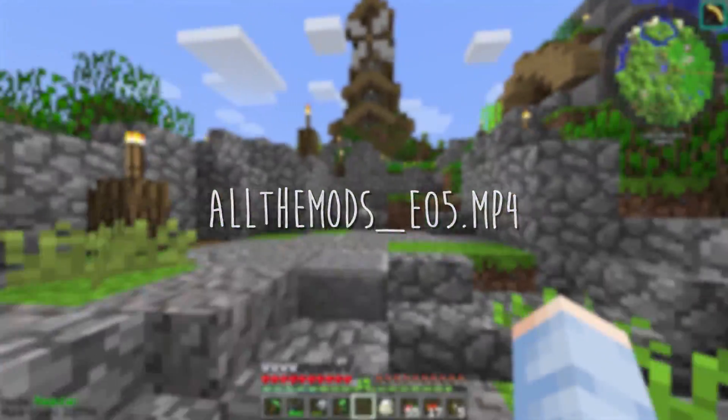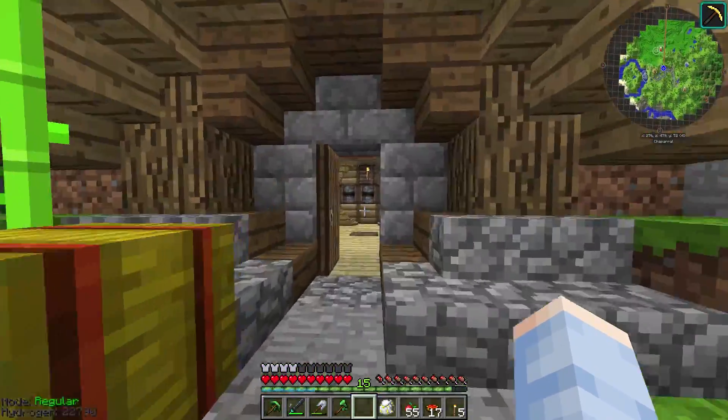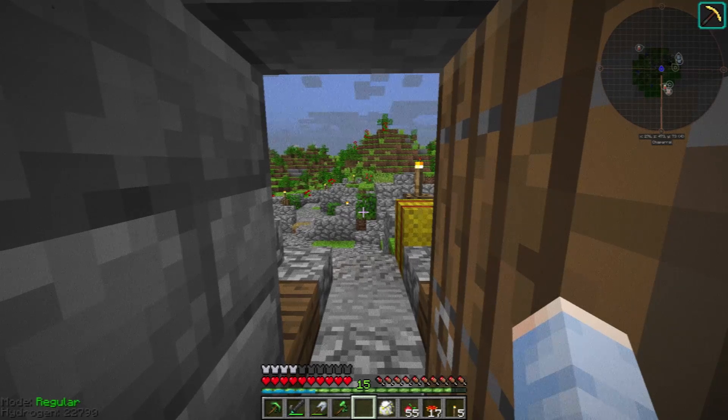Hello there friends, it's your boy here with another episode of All the Mods. I'm talking really fast because in the latest Roots update they broke growing standing stones, so we barely have any canola coming in and eventually we're gonna run out of canola — which means we're gonna run out of RF.